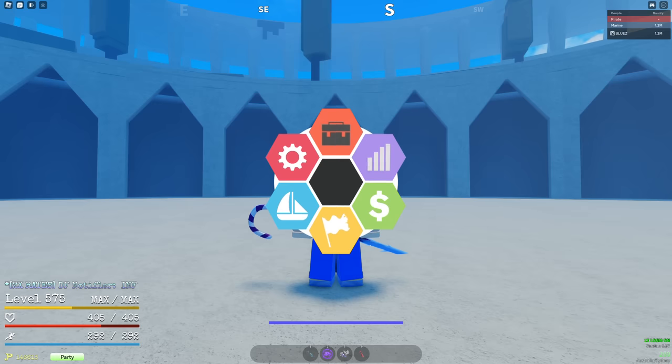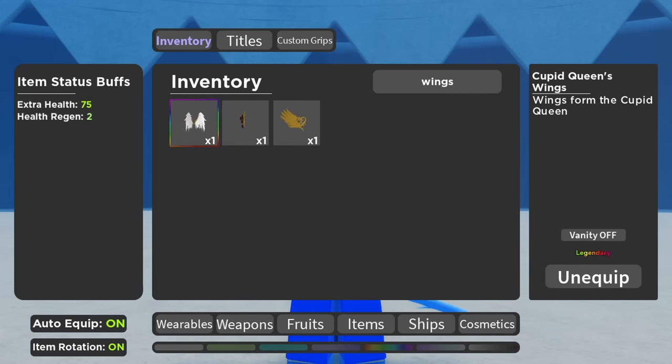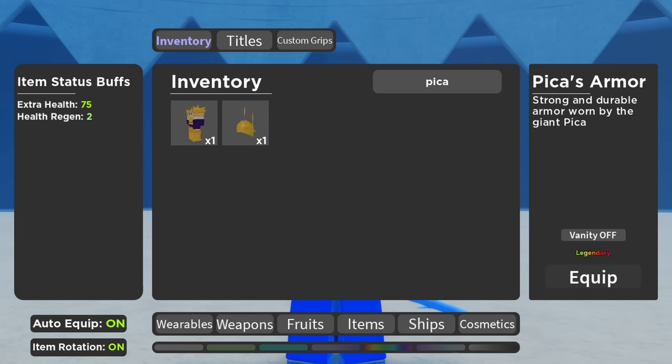Open inventory and type in 'wings.' First off is wings — as you can see, they give 75 extra health and two health regen. Then you'll need Pika armor. Pika armor is probably the best one in the game right now. You get it from the Pika boss, and as you can see, it gives a strength damage multiplier as well.